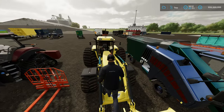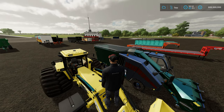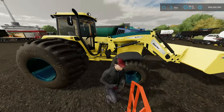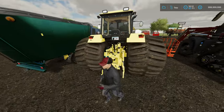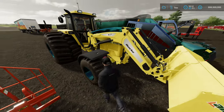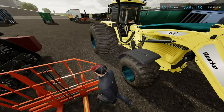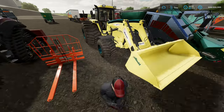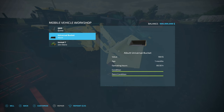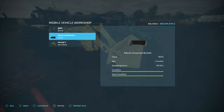We've got this tractor, which has become my recent favorite. This is the John Deere by Ridiculous Dominic — it's got almost 900 horsepower, goes over 90 miles per hour, and you can get these ridiculously large wheels on it. It drives like a go-kart. It also comes with an unreal bucket that has a standard capacity of 1,000 liters or an unrealistic 20,000 liters.